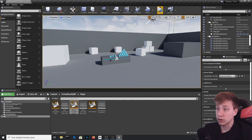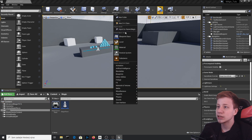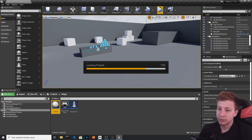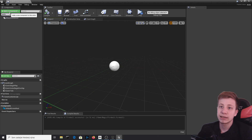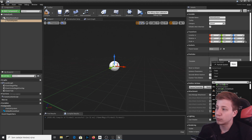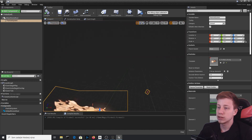Let's start in Content > Object > Magic and create a new actor called Fireball. Open it, add a component — it will be a Particle System — and set it to Fireball. This particle system is set to loop, which means it won't die unless you destroy it, and that's fine.